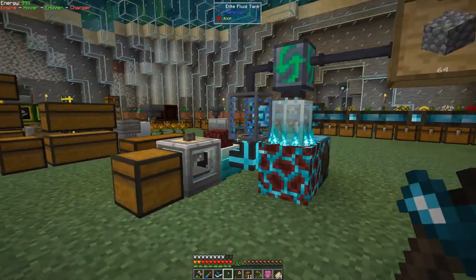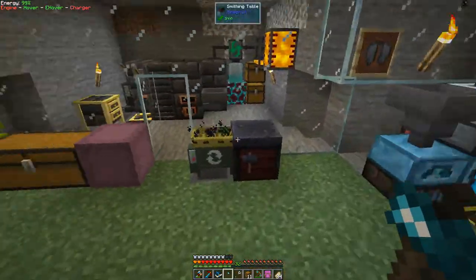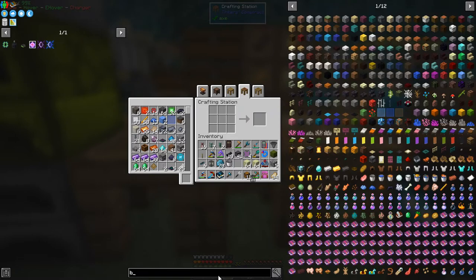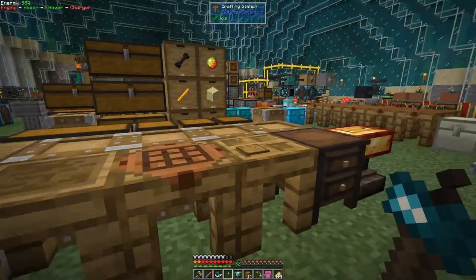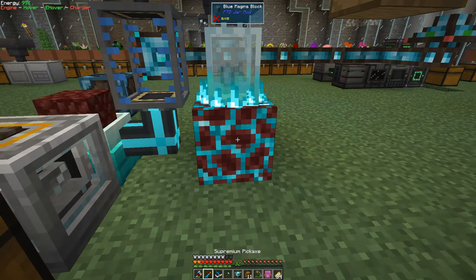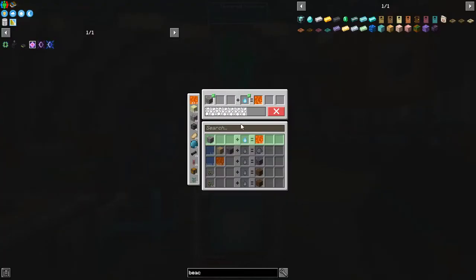It's now full to 64 and this probably isn't fast enough. We can make a beacon together - it's going to be very quick. Click the recipe - another nether star, glass, and obsidian. I should be able to simply replace this block and it should carry on processing. Let's break that, put the beacon down here, and it should carry on. If we look at this it's going a lot faster now - five times, or two and a half times the speed of the previous block.